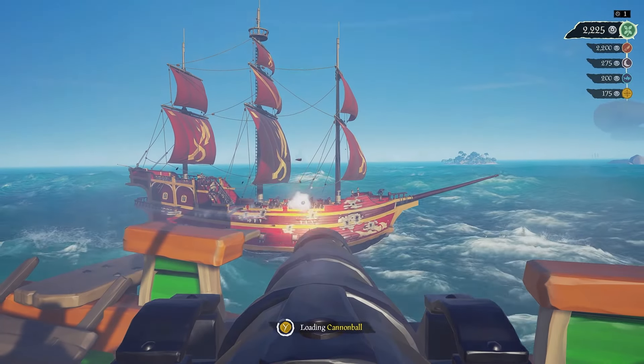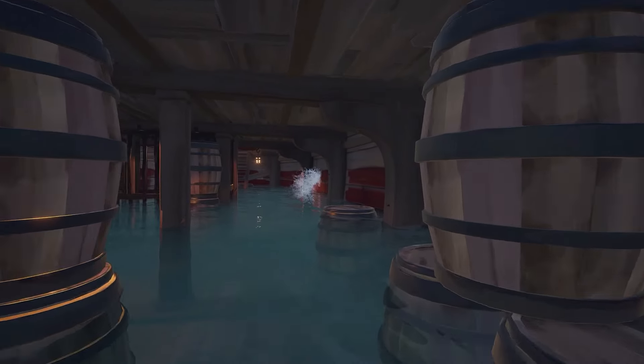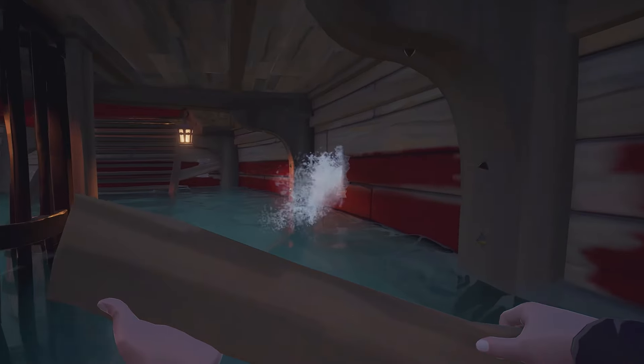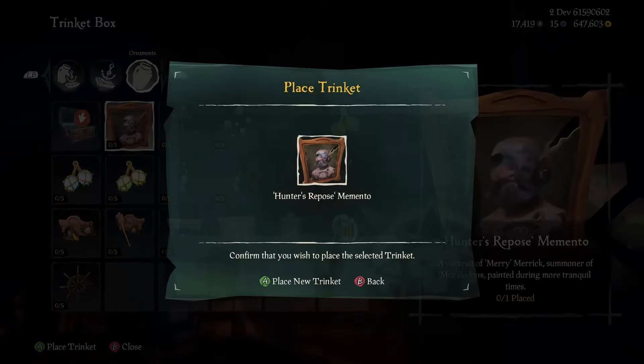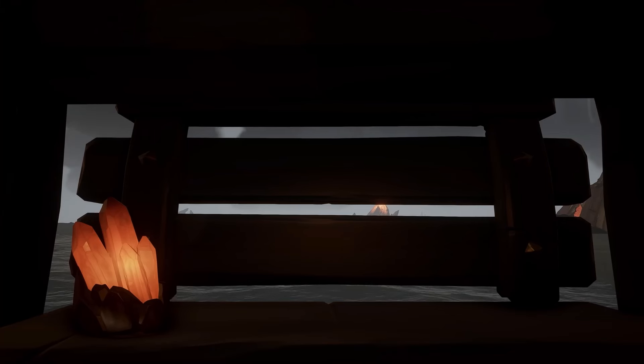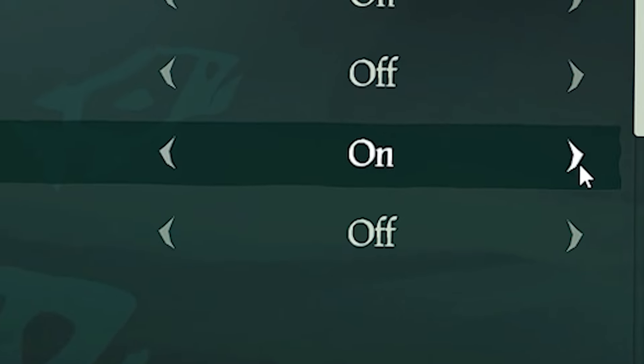In the heat of battle, you have to make sure that every action you make is precise, because one wrong move could cost you your ship. When you're running around your boat to fix this, turn that, shoot this — you could accidentally hit the wrong button and end up sitting on your ship or messing with your trinkets when you're meant to do something else. This can be easily avoided by going to Settings, then Gameplay, and turning on Disabled Trinkets and Sitting Interaction.